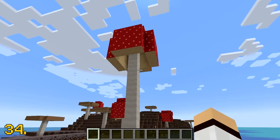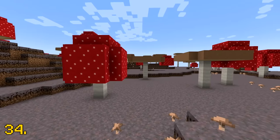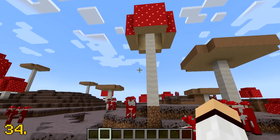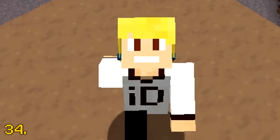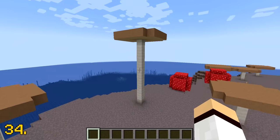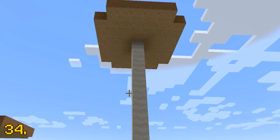Huge mushrooms are tree-like structures made of mushroom blocks. A huge mushroom's height is normally between five and seven blocks, but there's a really small chance to find mushrooms at twice the height. If you're lucky enough, you might have a Minecraft world that contains a huge mushroom that's up to 13 blocks tall.